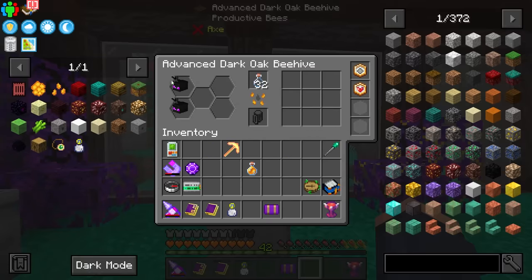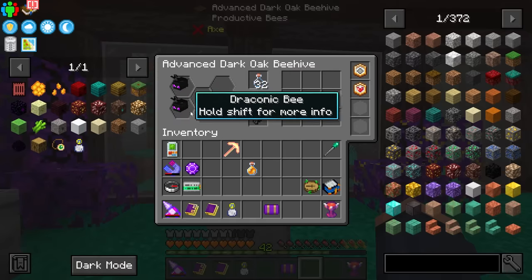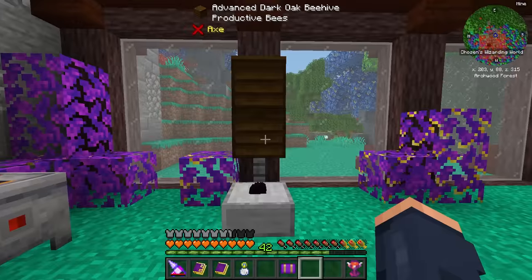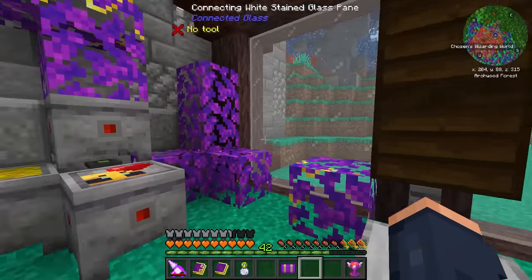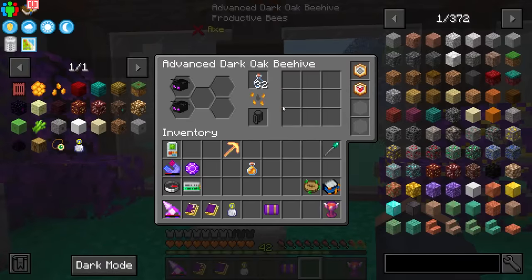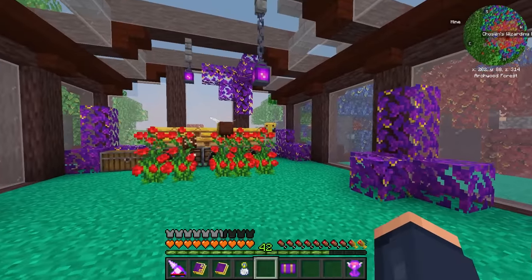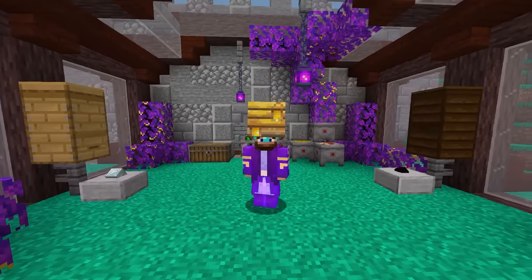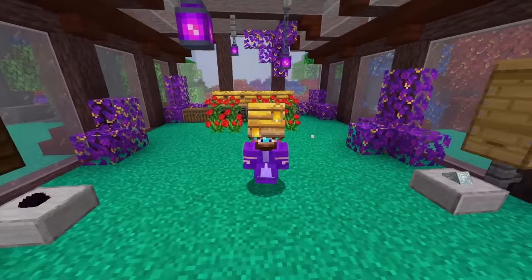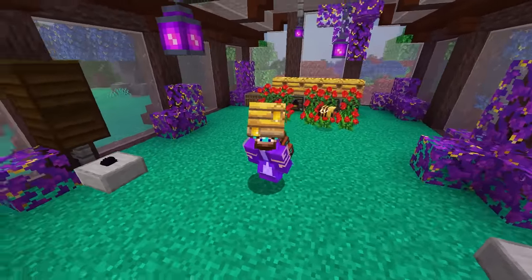This upgrade should hopefully auto-breed — it gives you a five percent chance once it happens, and it should potentially auto-breed and put babies in here. I don't know if the babies mature while they're inside, but even so it is cheaper than spending all of the treats. Hopefully they will automatically breed, go in here, and then hopefully mature — that's the goal. Man, I'm about all bee'd out! This has been a pretty fantastic day. Getting all of this set up takes a lot of starting time, but now that we have it set up it's going to become pretty productive.